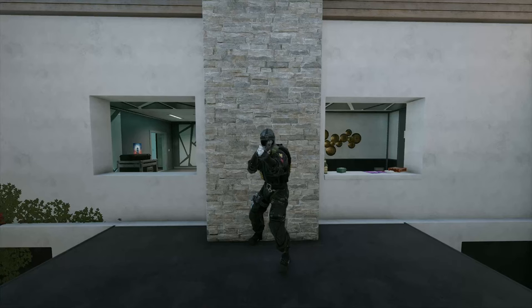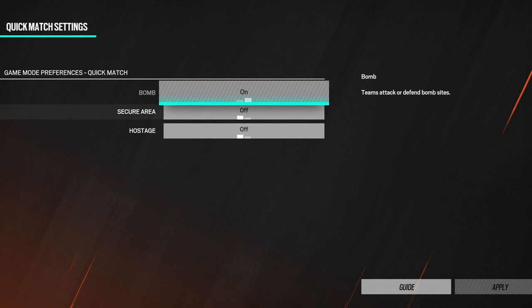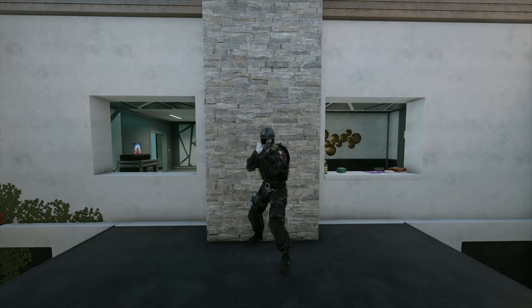By this point, we've discussed picking an operator, droning, getting to the building and getting inside, taking gunfights, and how to play depending on both enemy and team numbers. What we haven't gone over is the objective. Casual has other options like hostage and secure area, but they aren't in standard or ranked. We're just going to be focusing on bomb.